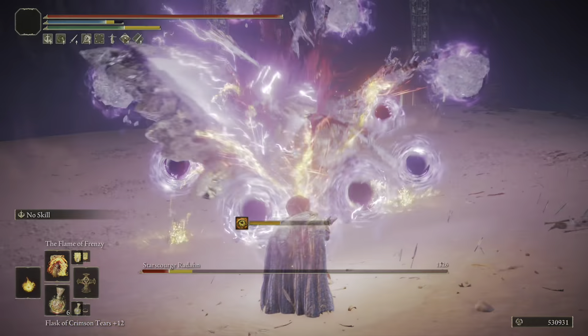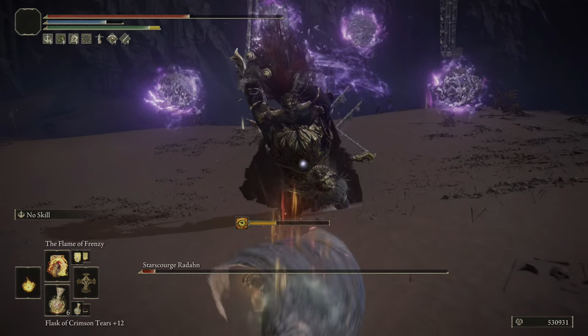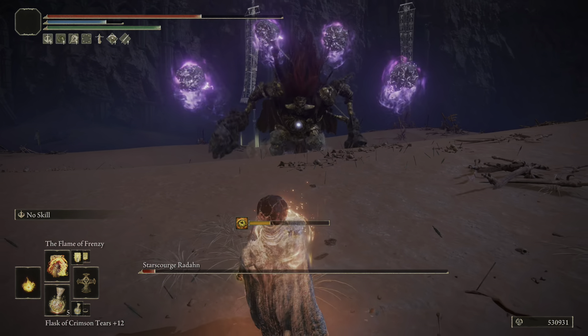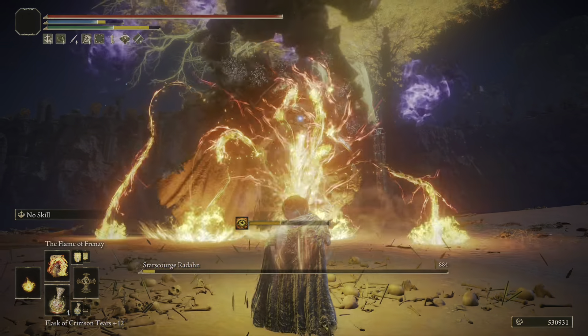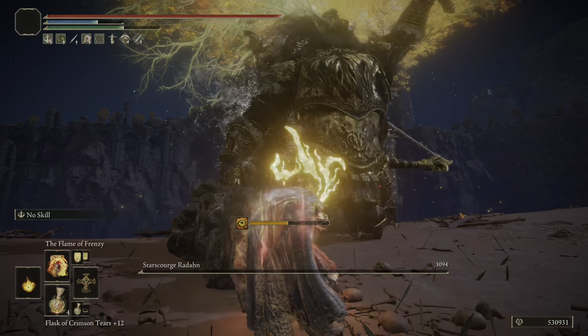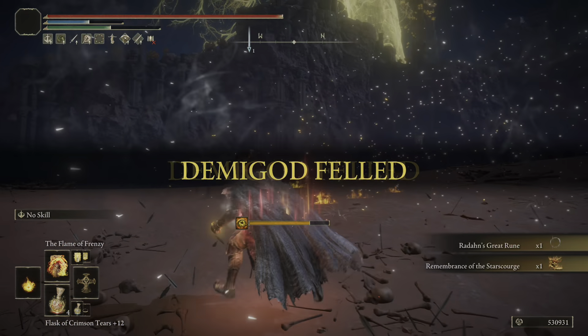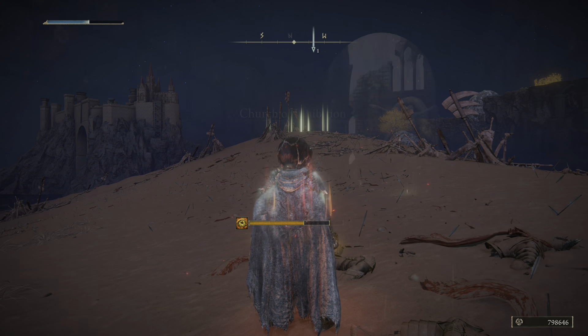They're both really good incantations regardless of the fact that bosses can't get madness buildup. The build would also work well in PvE — obviously it's better in PvP and against NPC invaders since they can get that madness buildup, but it does work for PvE too.